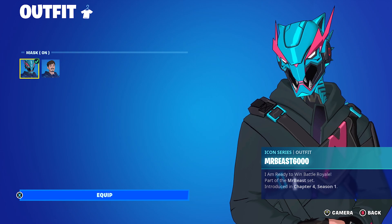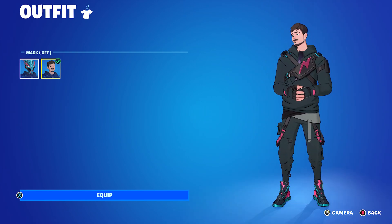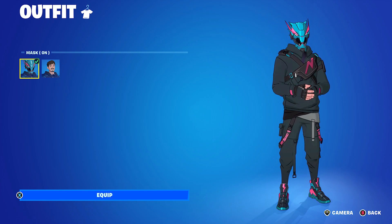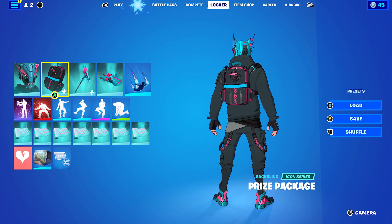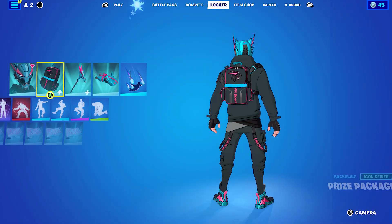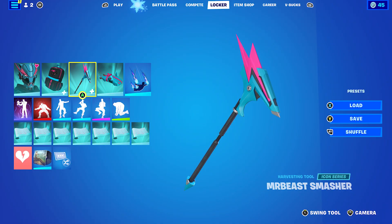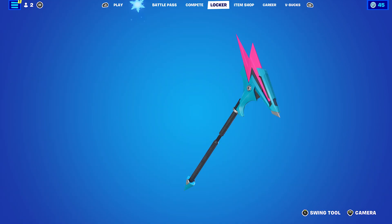MrBeast6000 has mask on and mask off styles. For my combos, I personally kept the mask on, but feel free to take it off — it's totally up to you. Back Bling is the Prize Package, which comes with this skin, and I'm using the reactivity on. Pickaxe is the MrBeast Smasher, which came in the bundle with the MrBeast skin, and I'm using the standard MrBeast Smasher for the blue and the pink.